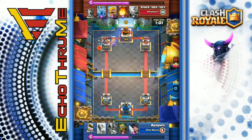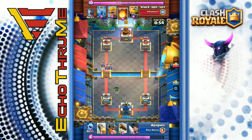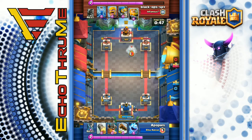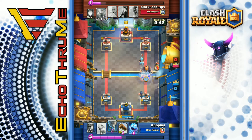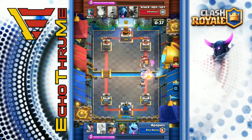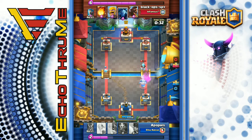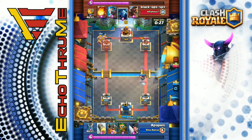Up the left-hand lane with the miner on the opposite side this time, so he had a few more shots before those minions hit home. Dart goblin in to clear out those incoming minions along with the tower. He goes with the executioner up the right-hand lane — ice wizard coming in, elite barbs dropped on top of that royal giant, they're tornado'd back, logged back, and then the executioner works on all of them together. Really nice defense right there.